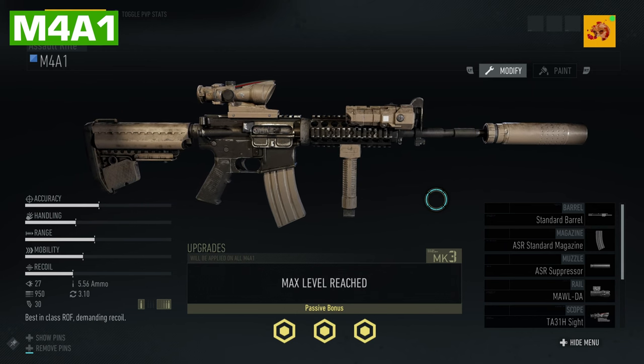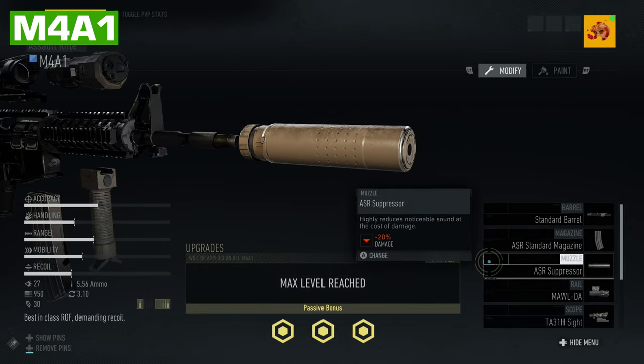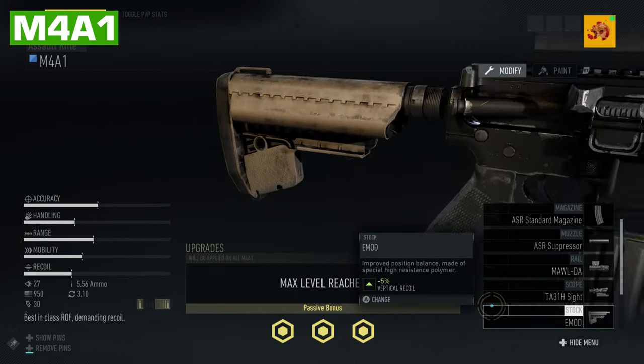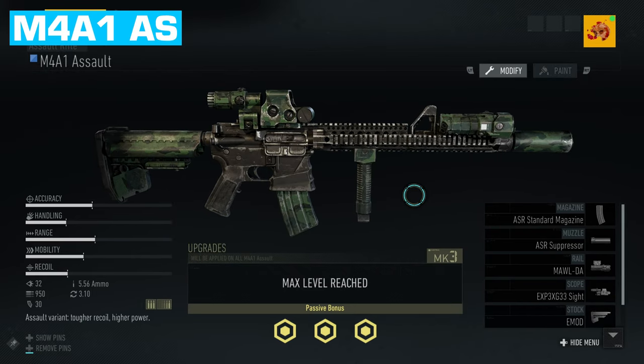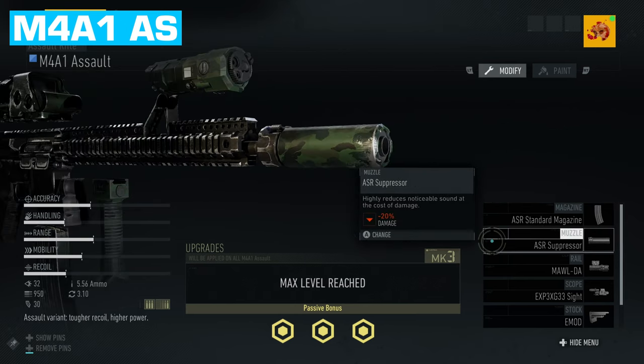For the M4A1, we're going with the ASR standard barrel, ASR standard magazine, ASR suppressor, the Molda, the TA3 1H sight, the Emod stock, an auto-single trigger, and the grip pod for the underbarrel. For the M4A1 assault, we're going with the ASR standard magazine, ASR suppressor, the Molda, the EXP3X G33 sight, an Emod stock, and the grip pod for the underbarrel.